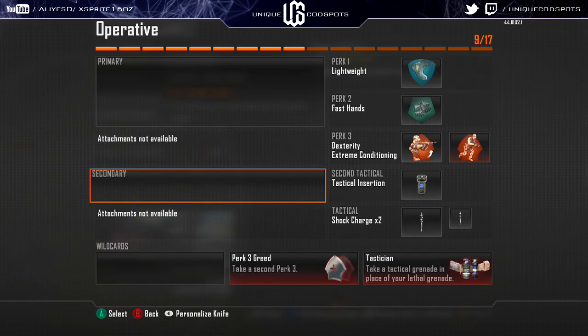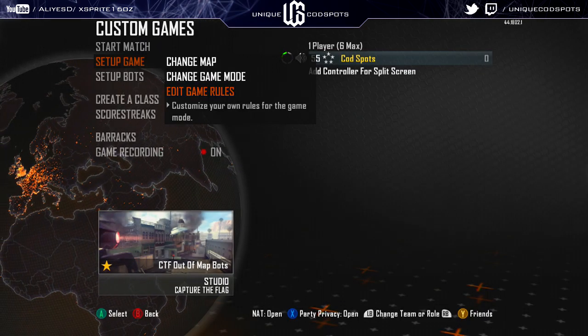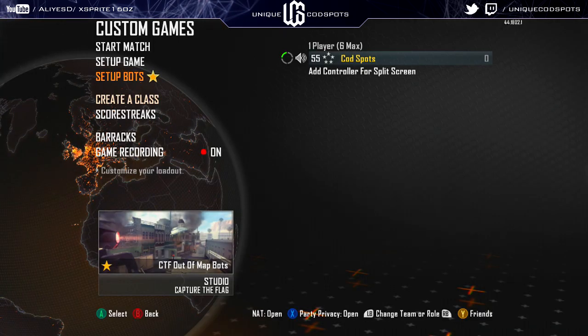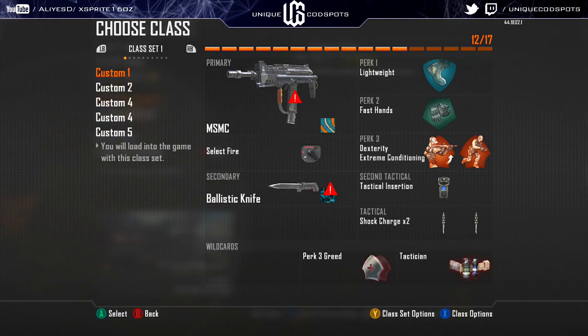You can see here I have custom classes for each team. I'm usually ISA, and that's how it works — different classes, different teams. For the seals, make sure they have like nothing. I just put on eight friendly, no enemy, and recruit. These classes are all blocked — you can't use them — that's why you make custom preset classes.